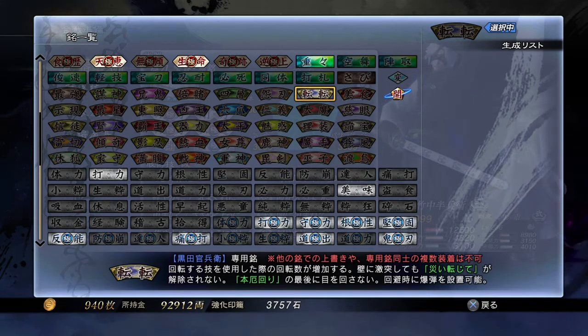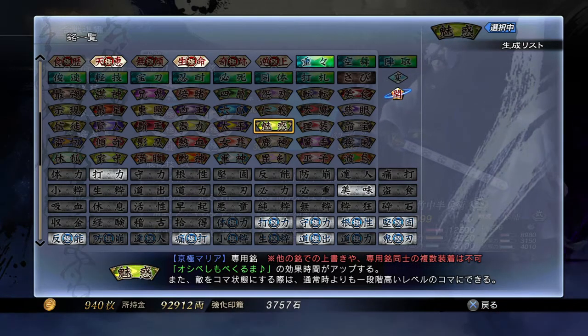Maria — her personal inscription is called Allure. Basically the duration of her Shimobe Kurama — one of her R2s — is increased. In addition, the enemies she has changed into spinning tops can become stronger. I think if you hold down her triangle she would throw out pieces of cloth that wrap around enemies and cause them to spin around, turning them into spinning tops. With this inscription they spin faster or become stronger somehow.